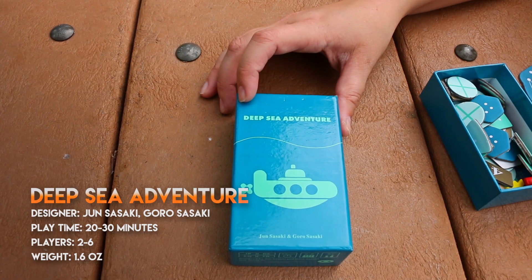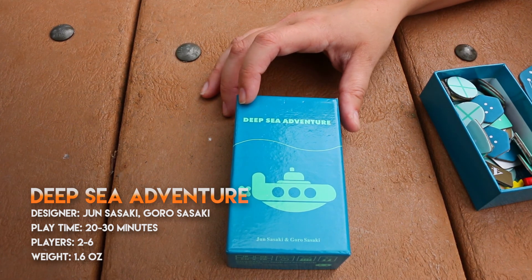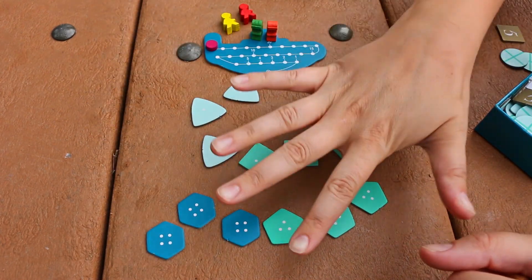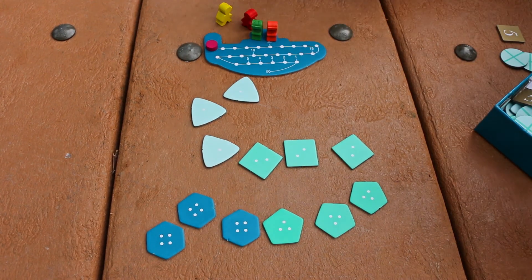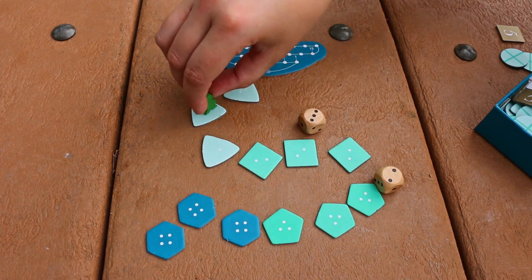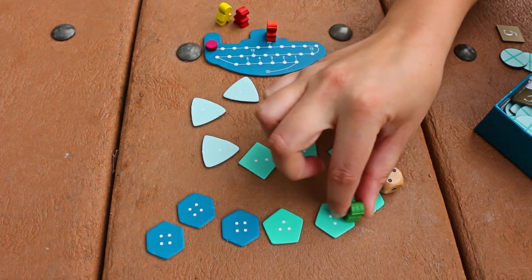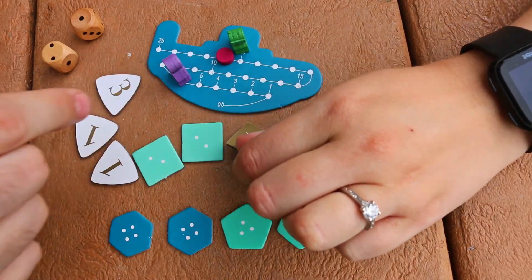The premise of Deep Sea Adventure is that you're on a submarine with your friends, but you're all a little bit poor, so you have to share the oxygen as you go treasure hunting. The board is set up with different colors as you go deeper and deeper into the sea, and all these tiles represent treasures. You have your little meeples at the top and can play up to six people. You roll the dice and move your character that many spaces, then decide whether to pick up treasure or go deeper.